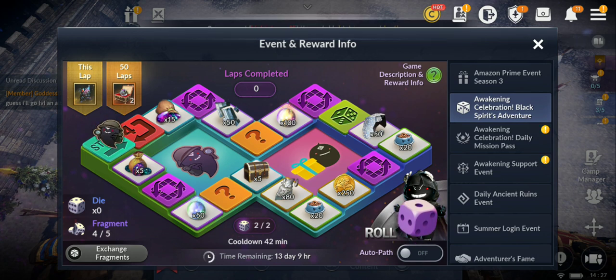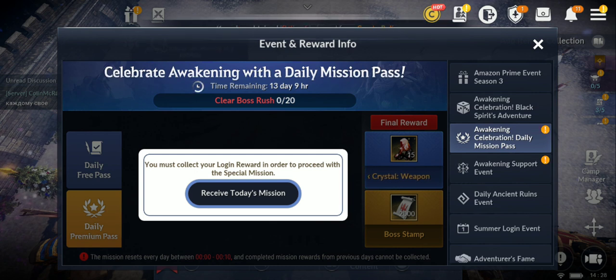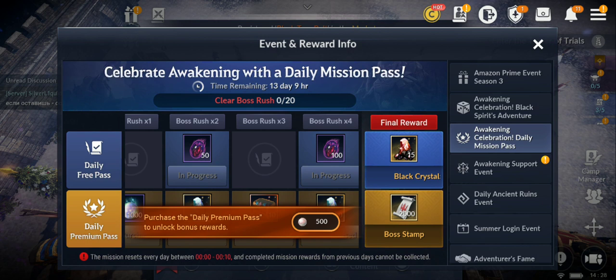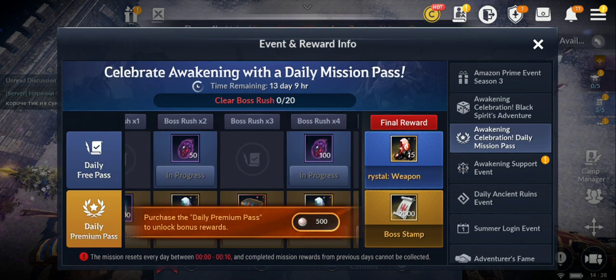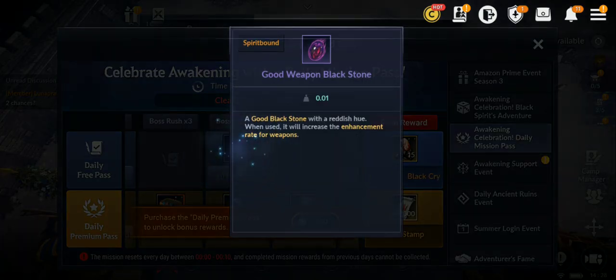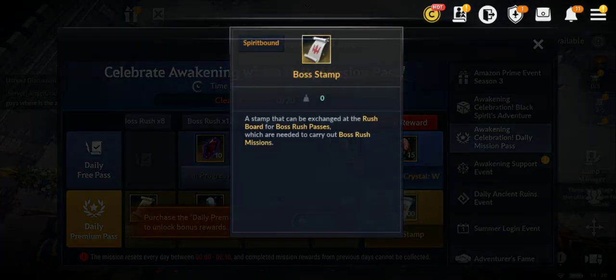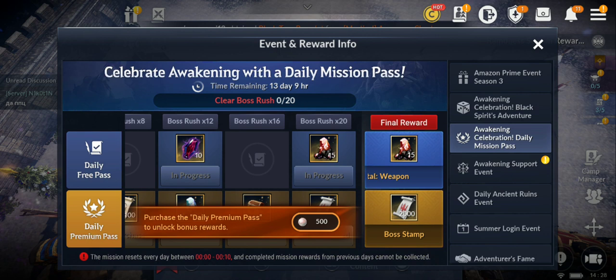Then we have the awakening celebration daily mission pass, which lasts two weeks. Let me receive today's reward — condensed dark energy. For boss rushes, you get good weapons. If you do 20 boss rushes you get 15 black crystals as a final reward. You can activate for 500 balls, and completing all rewards gets you 2,000 boss stands — crazy.